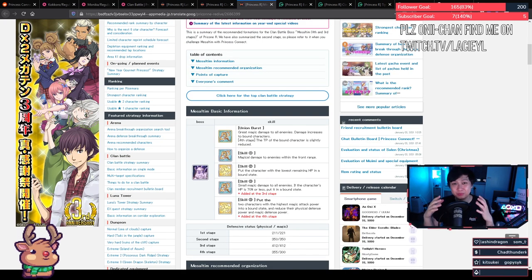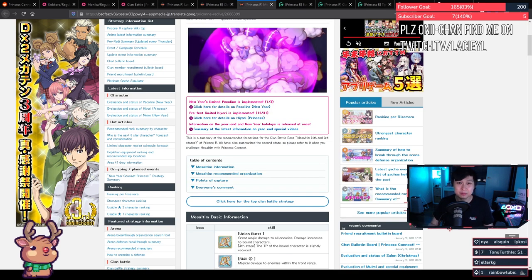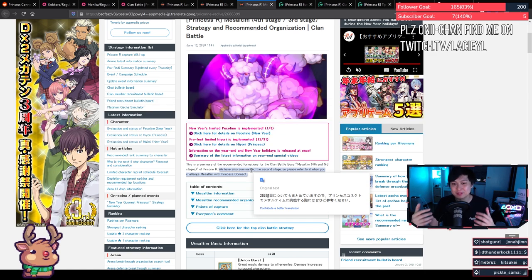I may have missed a couple of things, but hopefully that gives you a summary of clan battles. I'm going to attach all of the resources down below, so hit them up and read thoroughly. I've definitely tailored this video towards people playing on the global server about a month in, but if anything is wrong or you think there's something we should know, let us know in the comments. This is the end of the video — good luck with your clan battles. The secret message is 'Makoto Okiku' — if you've made it this far, drop that in the comments below so I know who actually gets to the end. Thank you so much for watching, I'll see you in the next video.